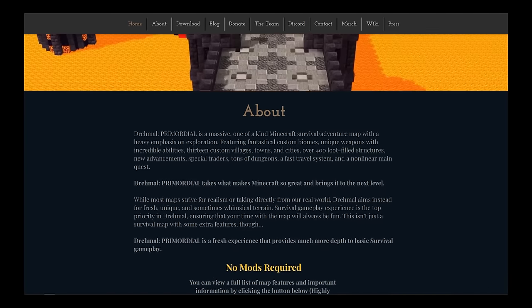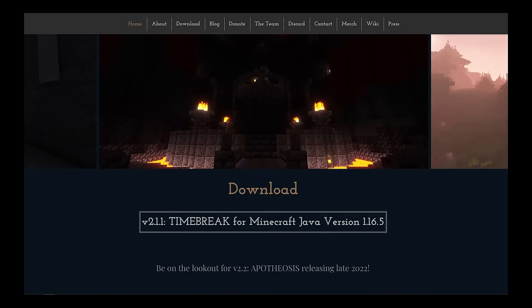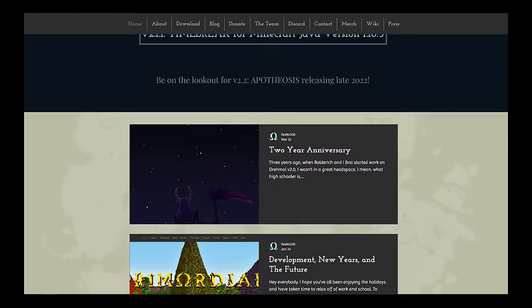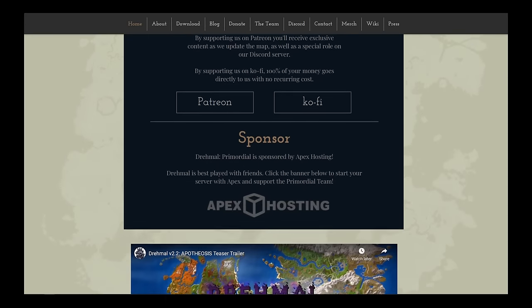Dramal is a Minecraft survival adventure map created by Kiko and Baldrick all the way back in 2016. Its current version is Primordial, but there's a new version called Apotheosis right around the corner. I'll keep the website linked up in the description, keep an eye out for that new version.